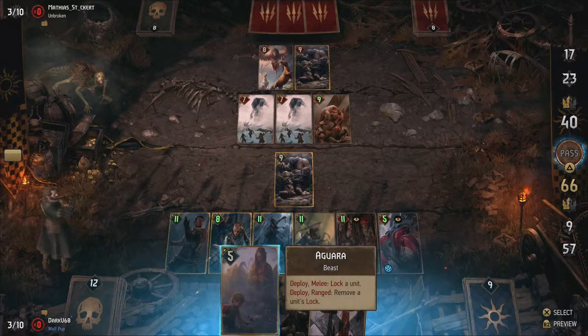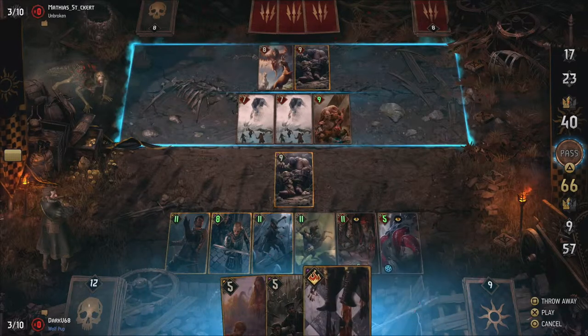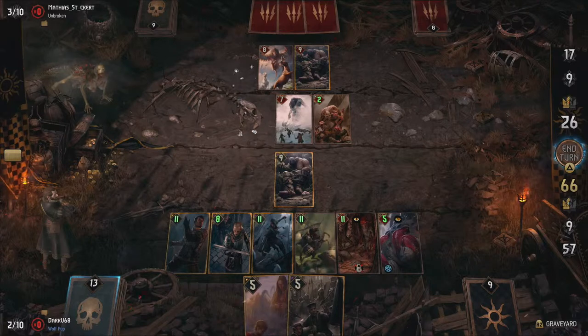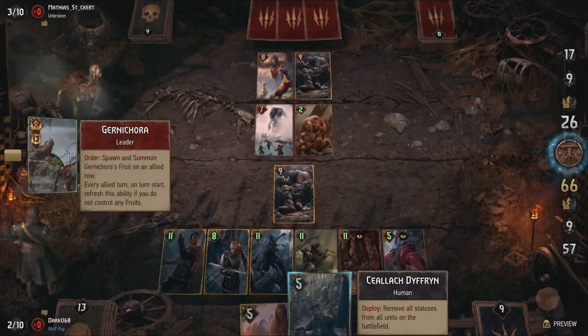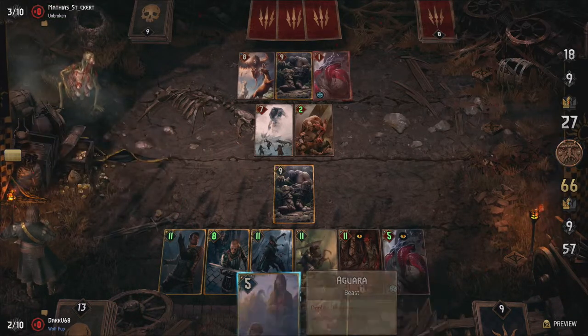This deck shines when you play against engine-heavy decks. I had bad luck and barely played against any of those during recording, but seizing cards like Anna Stranger, The Botchling, or Dogger Two Blades can really mess with your opponent's strategy. Remember: play like the Nilfgaardians and strike where needed with locks or seizing and you will be victorious.